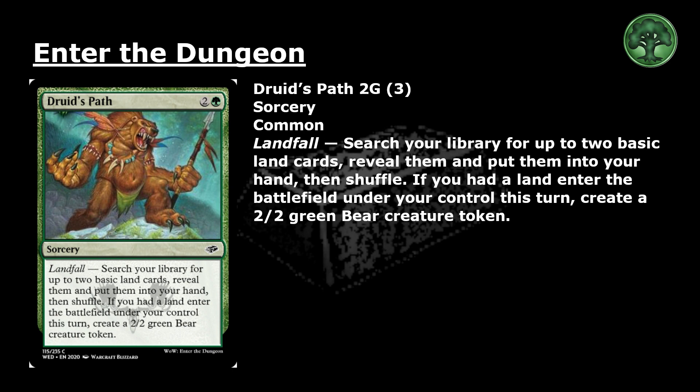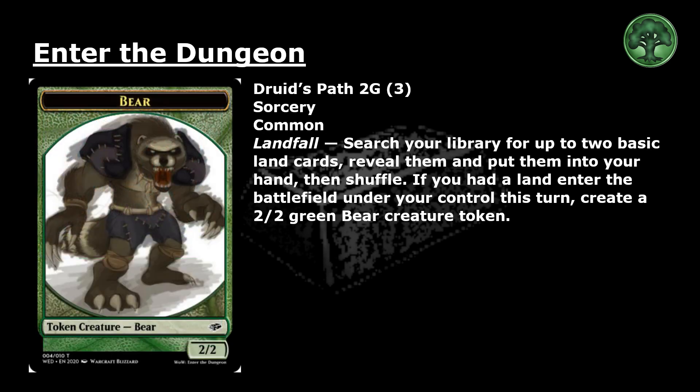Druith's Path: 2 and a green for a common sorcery with landfall. Search your library for up to 2 basic land cards, reveal them and put them into your hand, then shuffle. If you had a land enter the battlefield under your control this turn, create a 2/2 green bear creature token.